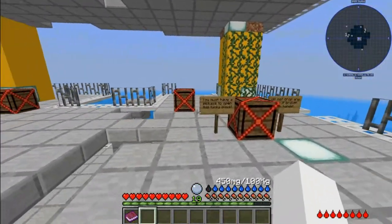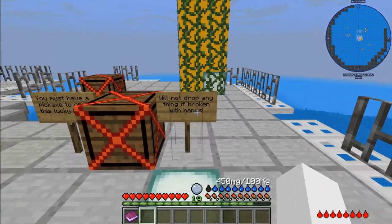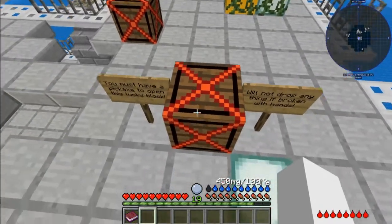Those crates — if you read here, you must have a pickaxe to open this lucky block. It will not drop anything if broken with your hands.